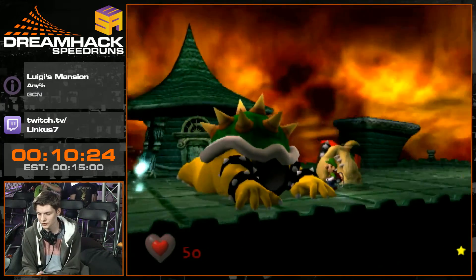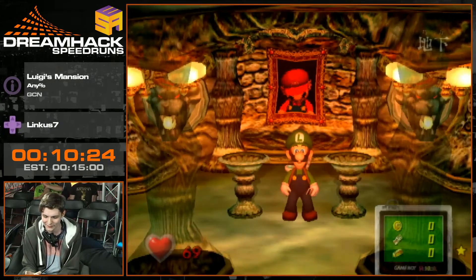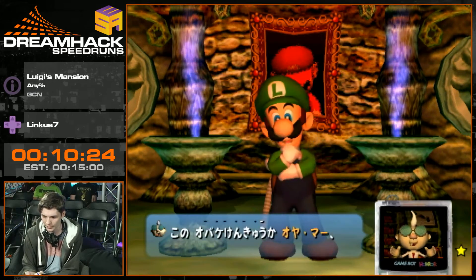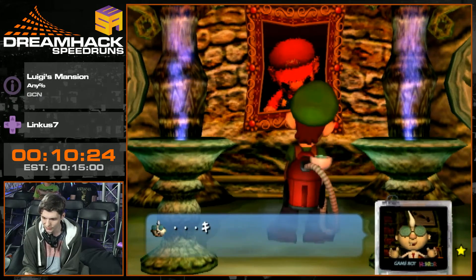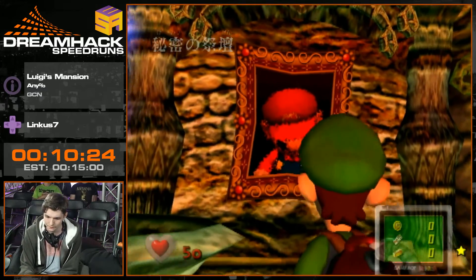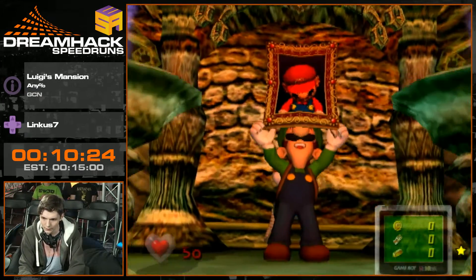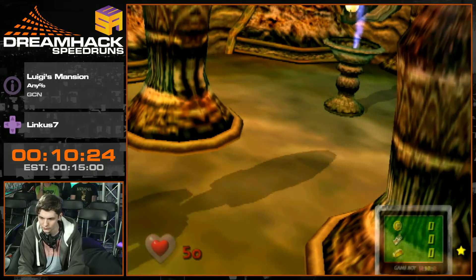That run was actually probably close to world record with safe strats — it would've probably been at least top 10. I did screw up pretty badly on the Bowser section, but in general Area 1 was actually pretty good, it was sub 6 I think. The only mistake out of bounds was the skews, which is kind of rushed because you can't have them on for a very short period of time due to glitches. And now he's going through this cutscene and the game is beaten.